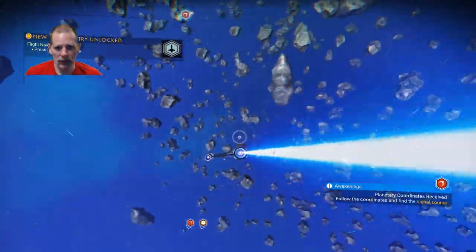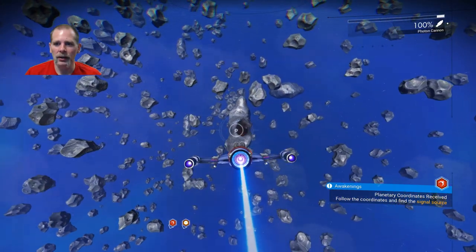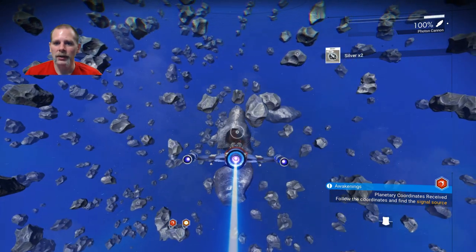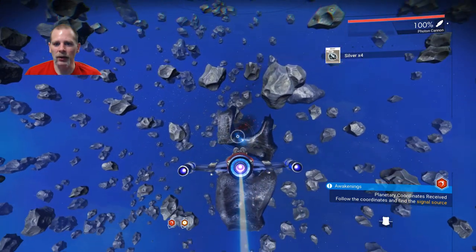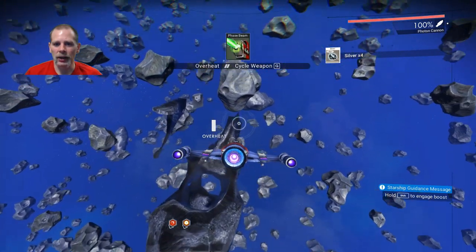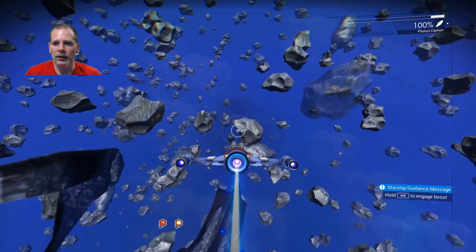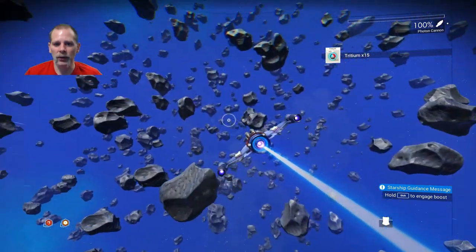I think we need to just shoot these rocks — I believe that'll give you tritium. It's giving me silver. Some of these will give you tritium; the big ones will give you silver, which is fine — that's money. There we go, there's tritium. Tritium is the pulse engine fuel if I remember correctly.